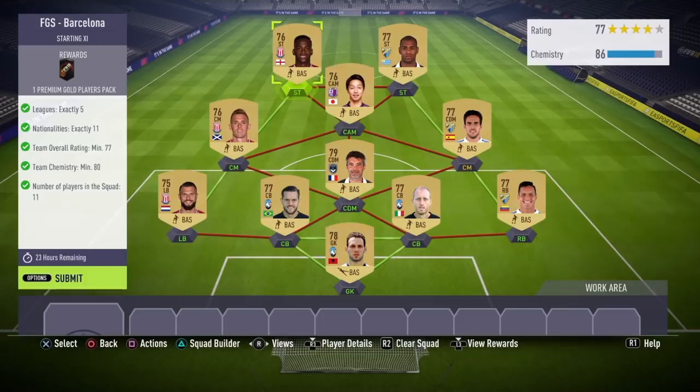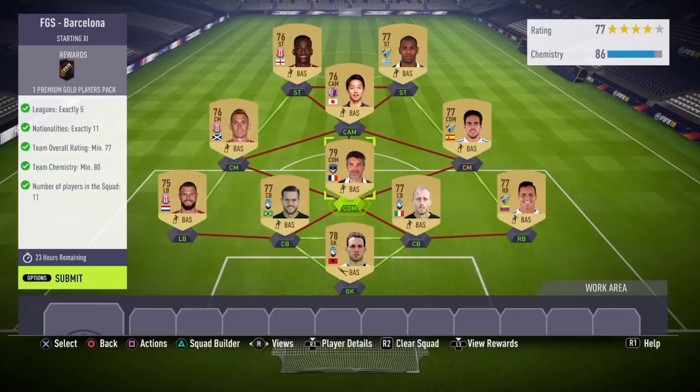So as you can see these are the players we've used. What you need to do is use three players from the same club down the right, three players from the same club down the left, and then in the middle you just need two players - preferably with loyalty, if not just those two positions. This one could probably be a low rating, maybe a bronze, but they just need to be any two players from a different league and a different nation to one you've already used, and you should get the chemistry easy.